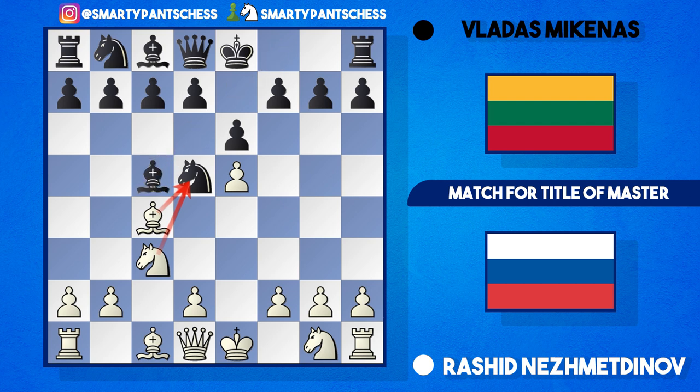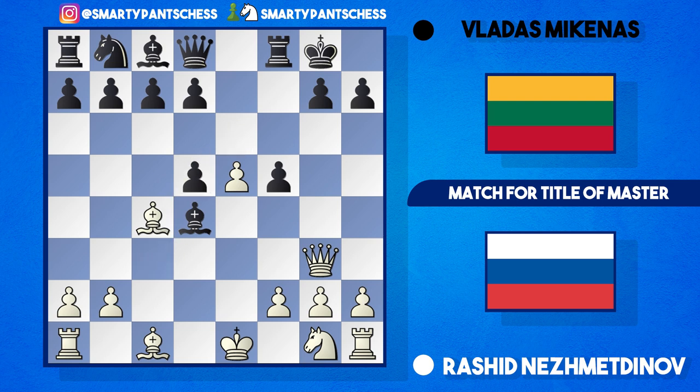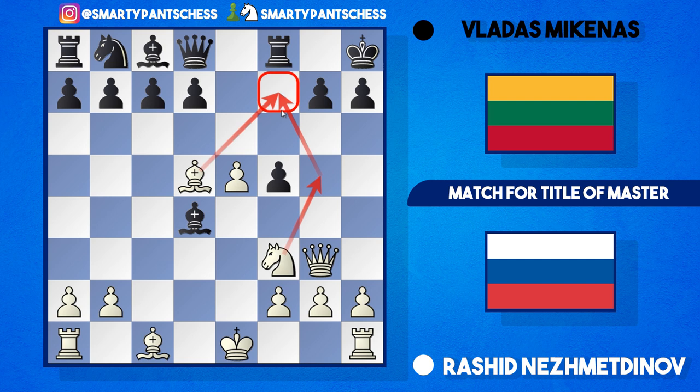Bishop takes c5 is also an interesting idea; again white can play queen g4 attacking the pawn. Black can castle this time because the bishop can't jump to h6, but white can play d4 and black should play f5 attacking the queen. Stockfish gave queen g3 as the best move. Black has to be careful - if bishop takes d4 thinking they'll win another pawn, white can play takes on d5, and if e takes d5, bishop takes with check. After king h8, knight to f3, and all of a sudden white's got an attack emerging with knight g5 ideas and attacking f7 with the bishop.